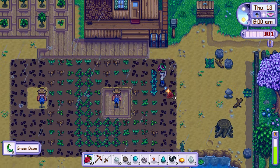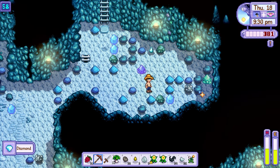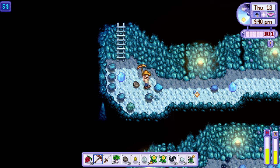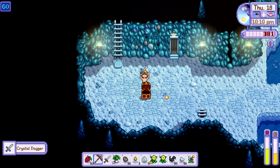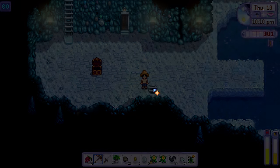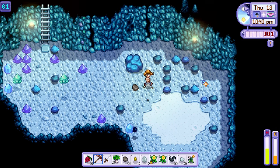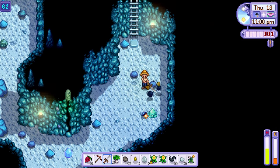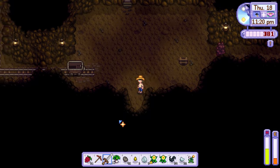On day 18, it was luckily raining so I ran to the mines as fast as I could. I managed to make my way down to floor 62. The reason I'm not focusing on fishing and worrying about money right now is that I have the tea sapling recipe and the strawberries planted so my income will be more passive. I'm also trying my hardest to go deeper in the mines to complete the boiler room in the community centre as fast as possible. Having the mine carts unlocked to get around makes a lot of difference, trust me.